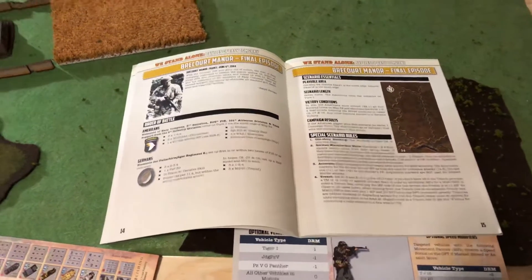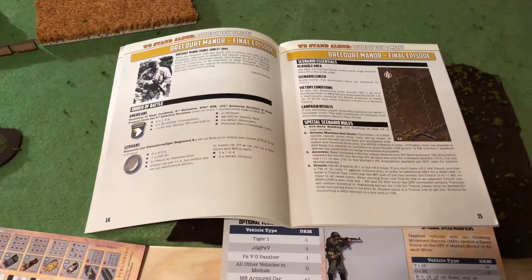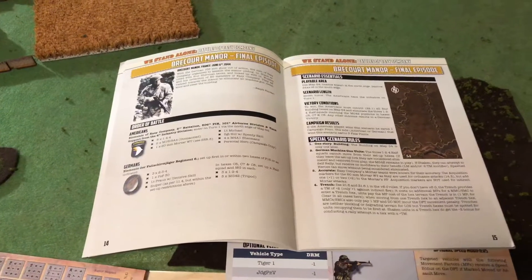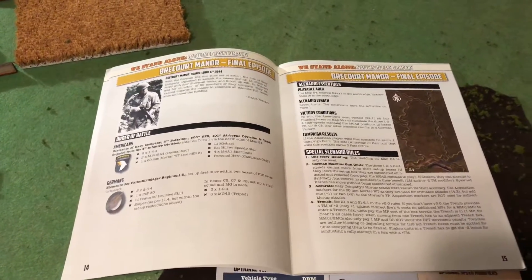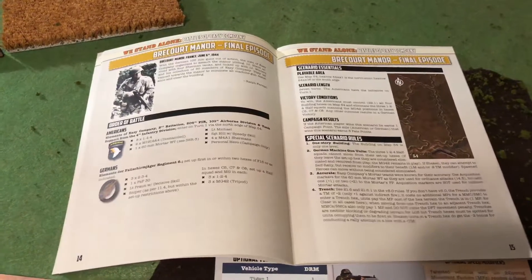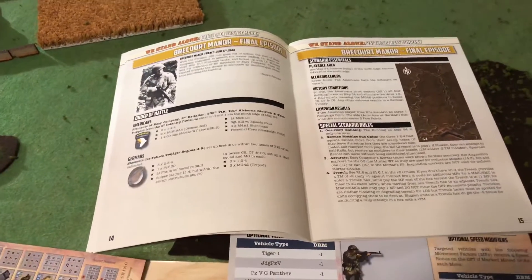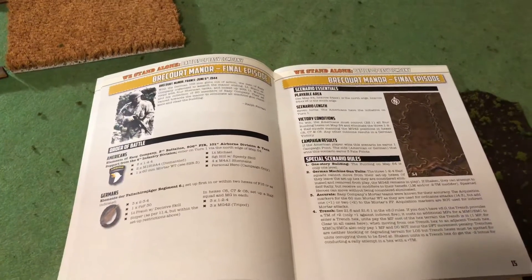What you're about to see is a battle after-action report of Brick Court Manor, final episode — the second game in the first campaign of We Stand Alone. There are three campaigns; this is the D-Day one, and it's the second battle in it. The Americans lost the first one.